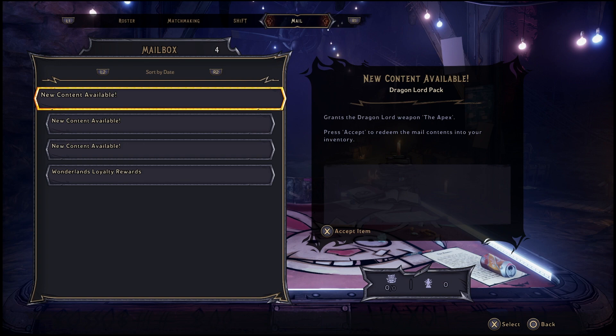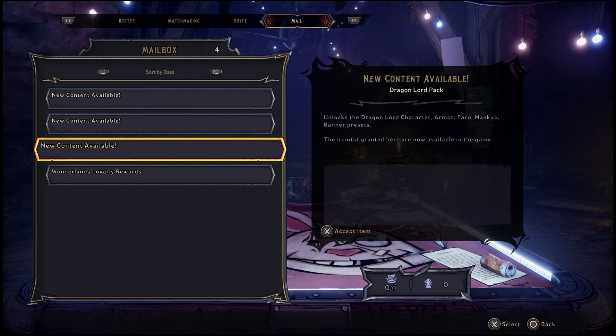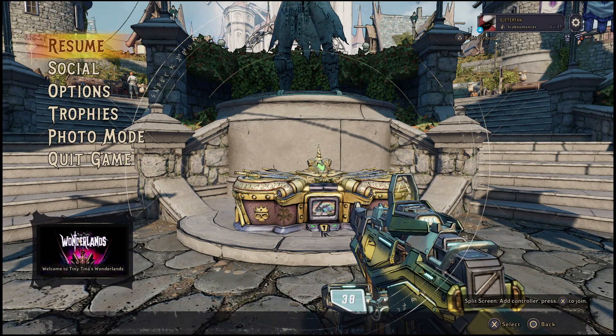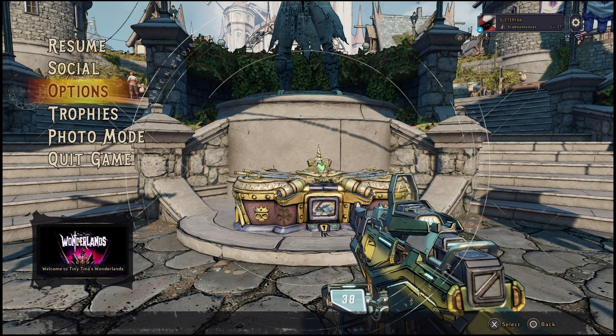So what you're going to do is go over to the SHiFT tab and make sure that you are signed into the online servers. As of the time of making this video the servers have been going up and down — pretty much all over the place because the game just came out. They've been having a little bit of issues, so if you're having trouble going online that's most likely why.